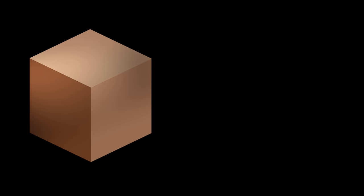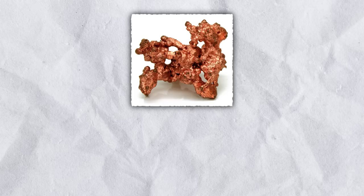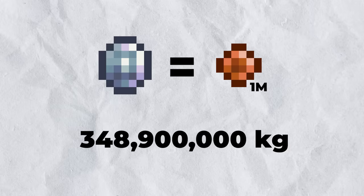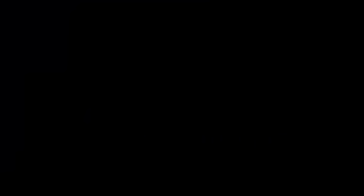Now that we know the volume of Copper contained within 1 million Copper Coins, or 1 Platinum Coin, we can find the weight or mass via Copper's density. Pure Copper weighs around 9 times as much as water, or around 8.96 grams per cubic centimeter. Doing simple math means a million Copper Coins would weigh roughly 348.9 billion grams, or 348.9 million kilograms, and thus a single Platinum Coin would have to weigh this much as well.